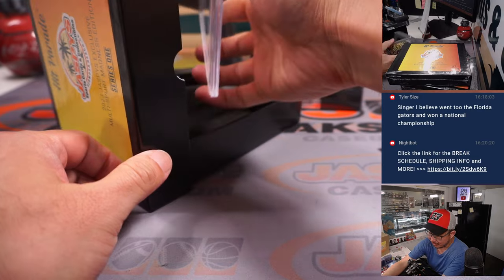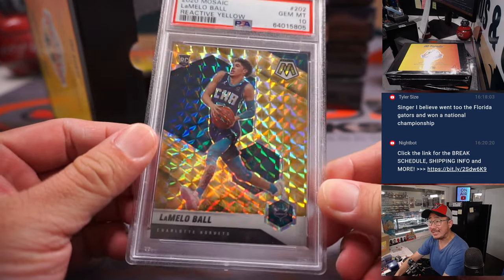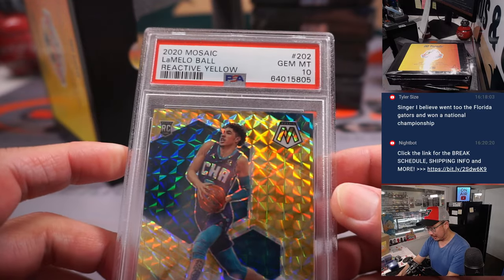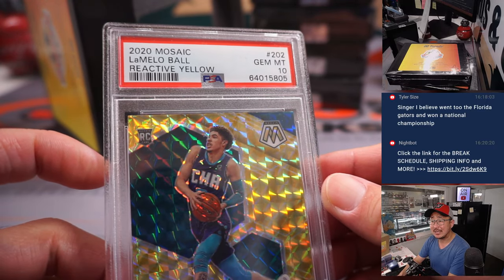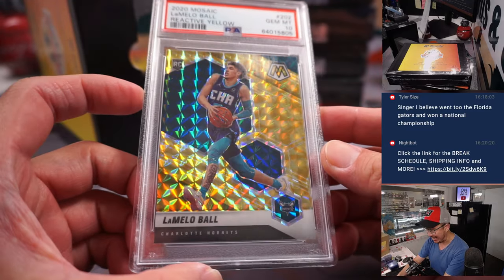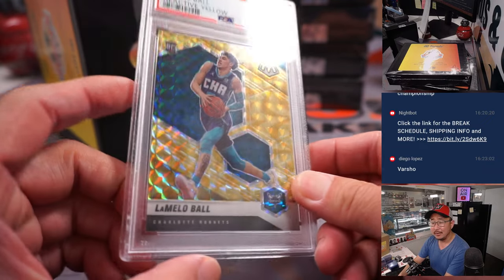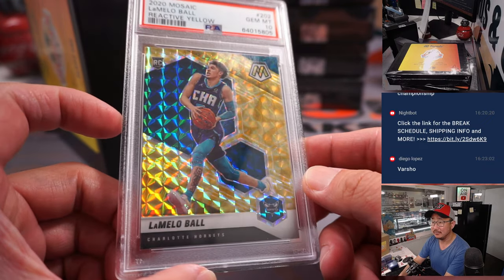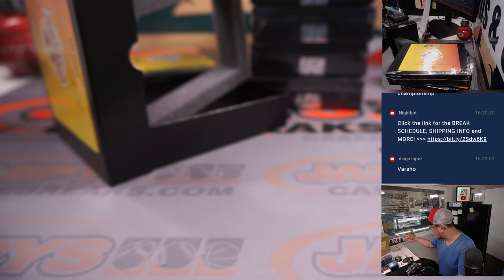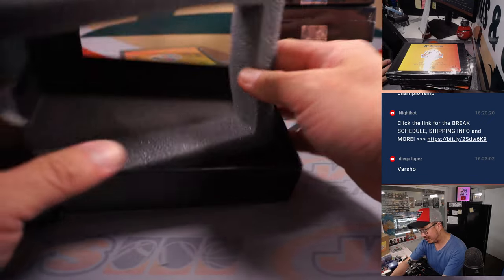Another graded card — graded basketball. It is LaMelo Ball, 2020 Mosaic Basketball rookie, Reactive Yellow, PSA 10. Charlotte. That's going to be for David with Charlotte, with a spot he got straight up.